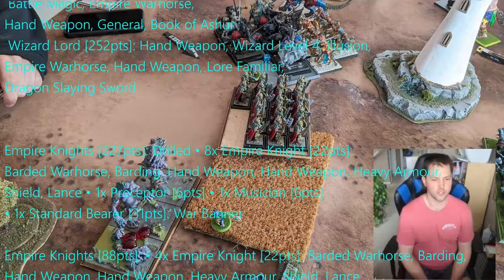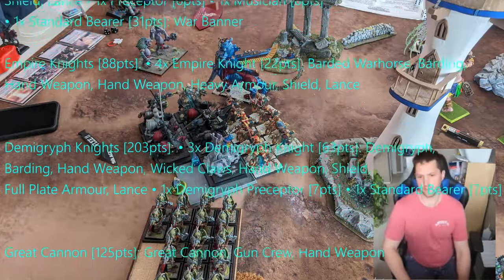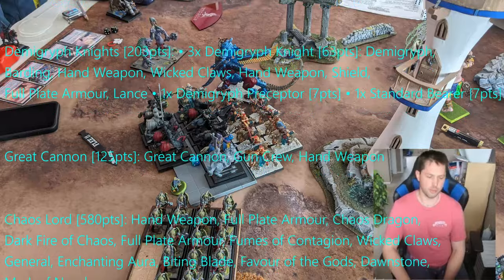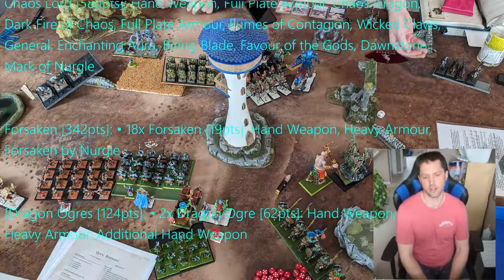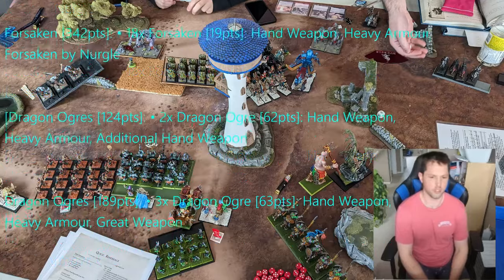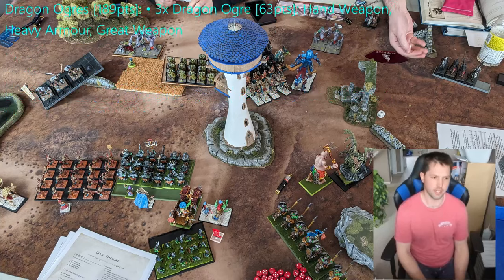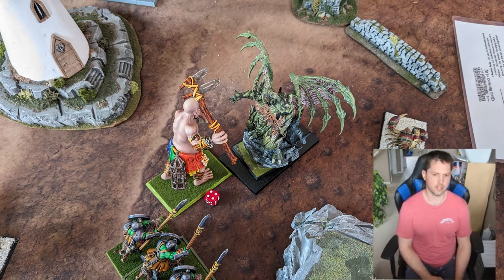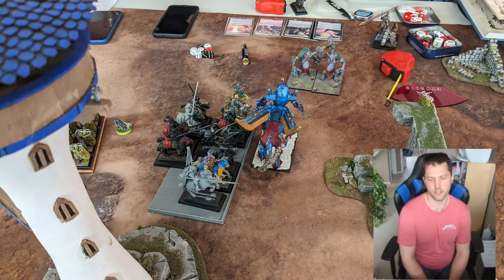The first scenario we played was Open Battle. For each scenario there was a special objective to make it more than just kill points. For this first game, we each picked 3 units before the game started — if they were fleeing or destroyed at the end of the game, the opposing team got an extra 100 VPs per unit. The 3 units they had to kill were our Tomb Scorpion, my Giant, and the Necrosphinx. The 3 units we picked for them were their 5-man unit of knights and their two Dragon Ogre units.